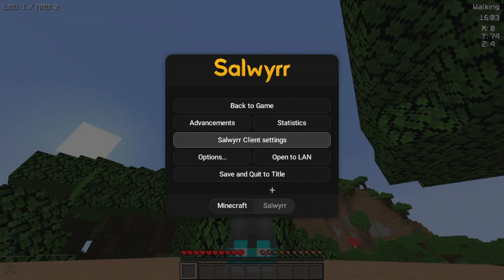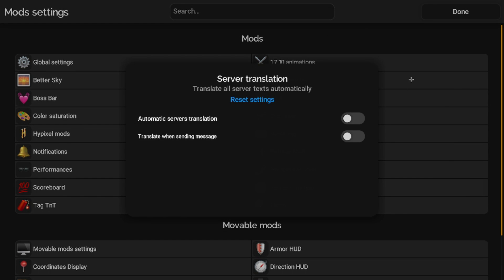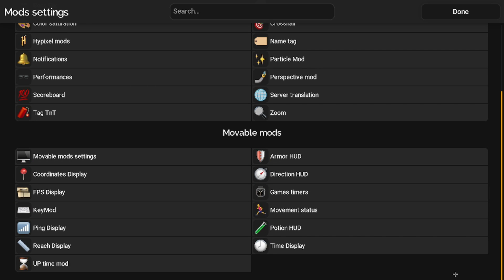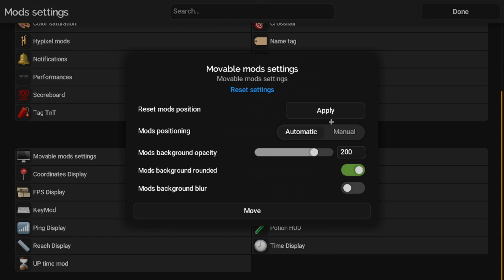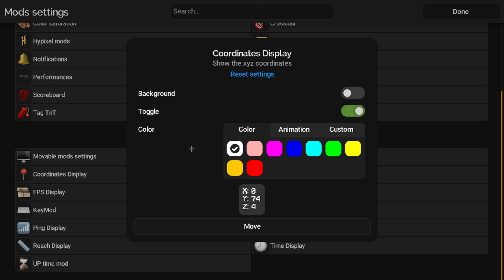Let's move on to the rest of the mods. For Zoom, there's Optimize Zoom, Scroll Zoom — which is a really good add-on — and Smooth Zoom. One thing I like about this client is that it's not very many mods; it's a very light mod pack and not confusing at all. There are also Movable Mod Settings where you can move mods around, and Server Translation which I wouldn't touch.